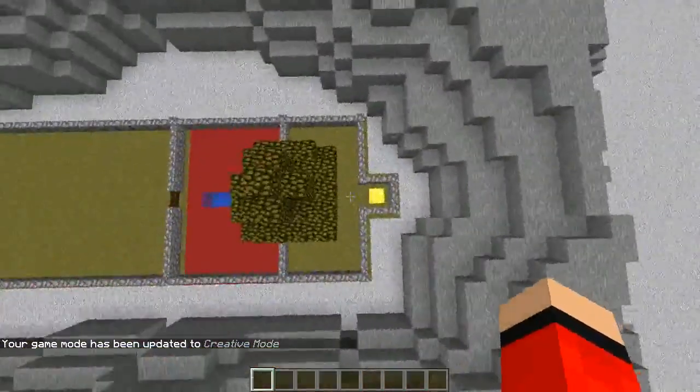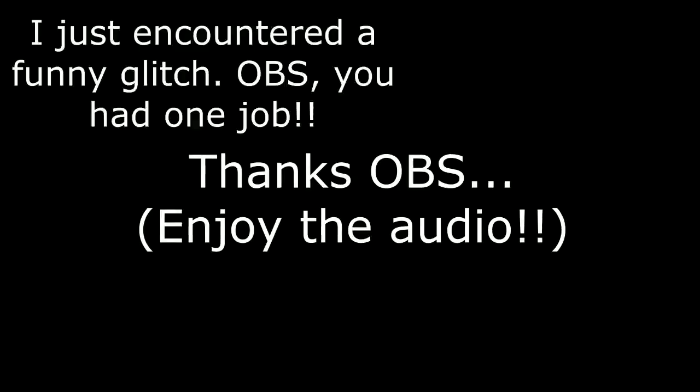Here we are in 1.13 pre-release 4 slash snapshot, and you can see I've got the map over — it still says 1.12.2, this world was last played in version 1.12.2. Let's see — does the world load? The world is loading, it is preparing spawn area. This is something new I've never seen before. Hey, it worked! So we're in — hi, how you doing?